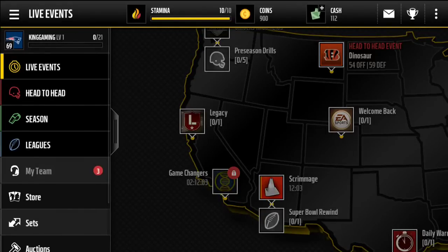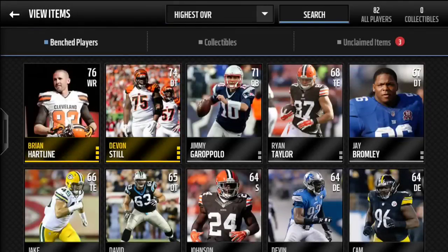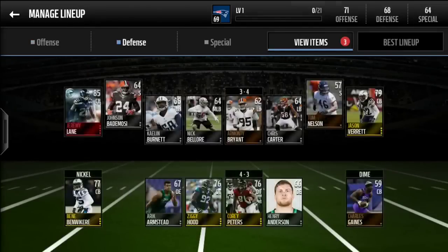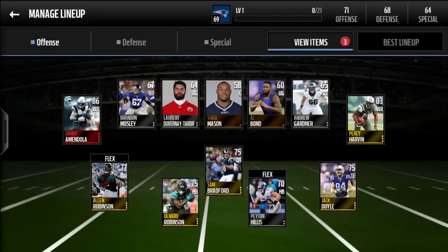Let's go back to my team and see what's going on. Here's my offense — I can't believe we didn't pull a single elite out of those packs. That's kind of a joke. So there's my team right now: 71 offense, 68 defense, 64 special teams, and a 69 overall.